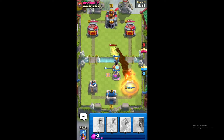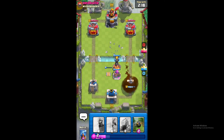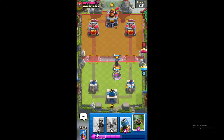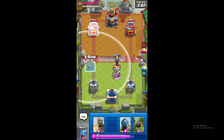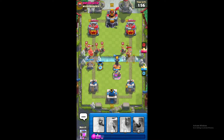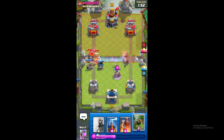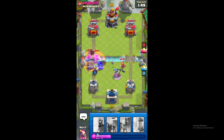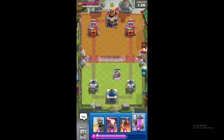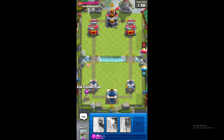Got to snipe it with an inferno tower. Rocket shaft is just too OP. We're gonna wait till 10 elixir. What? That's just useless. Life is life, I guess. Elixir collector this side.